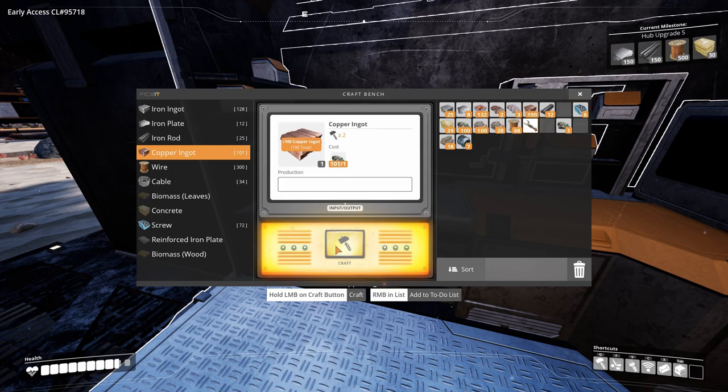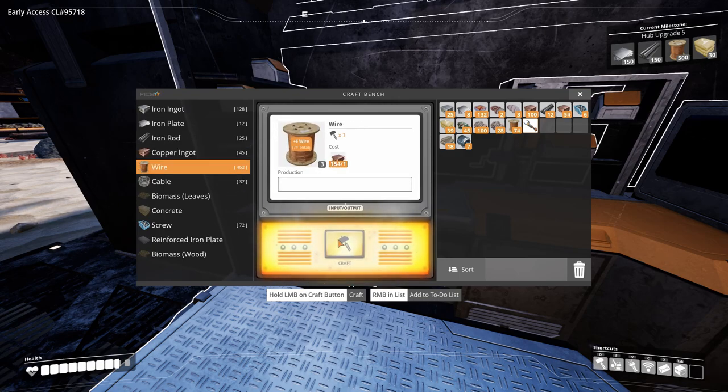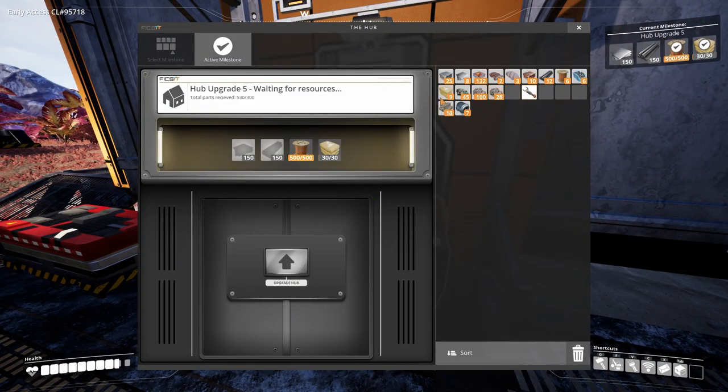We're maybe going to make that. I guess we are going to get this tier done — it would be damn nice. 400 — we're getting close, yes we are definitely going to make that. Let's make these, going way faster. 300, 350, 400, and that's the 500. Let's dump everything we need.